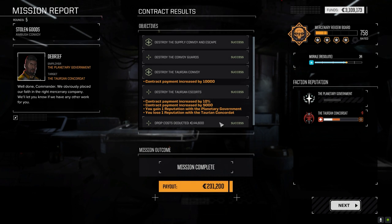Contract and payment — payment increased by 10,000. Taking out the convoy plus 10%, another 5,000 here. Not bad, 231 thousand — that should cover our damages. My mistakes, that is.